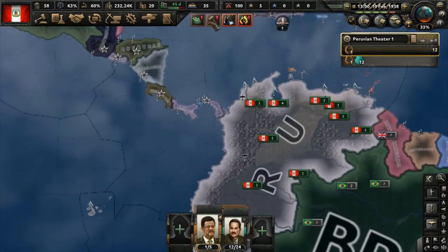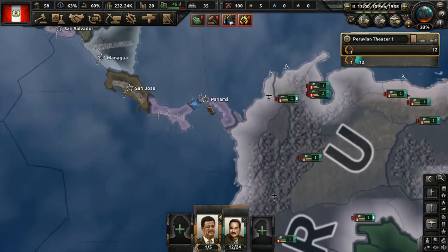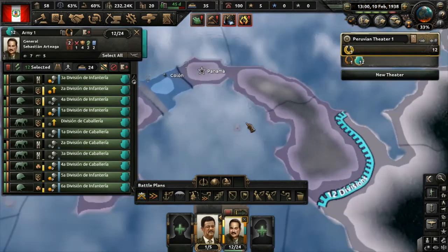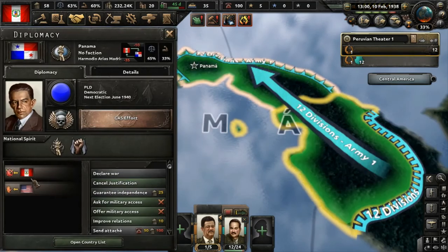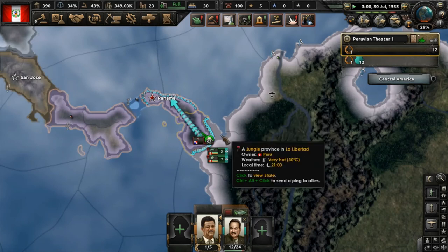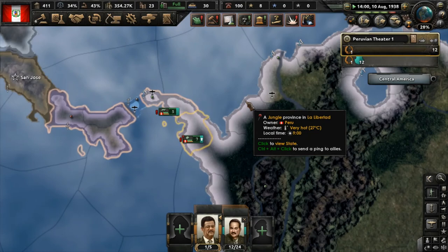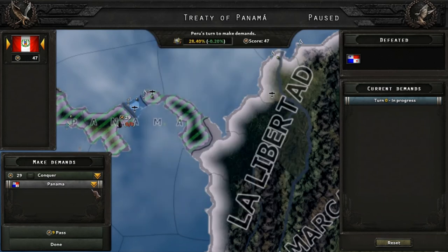The last target is Panama. They probably only have 1 or 2 divisions and they're not going to put up any meaningful resistance at all. I'll just draw a battle plan right into their territory. We'll be able to declare war in July. The war justification against Panama is complete — we should be able to destroy them easily with little resistance. And Panama has capitulated. We'll just take everything.